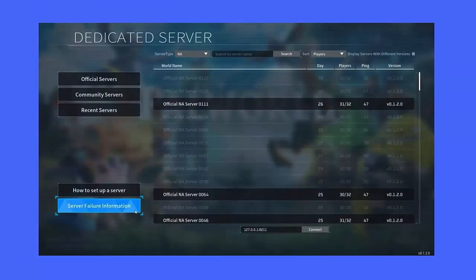Method 4: Check Palworld server status. The error can also occur due to server downtime, or a patch might have broken multiplayer. You should check for the fault by visiting the official server status page to know if it's a server problem.